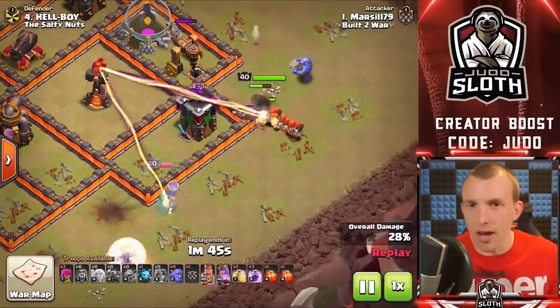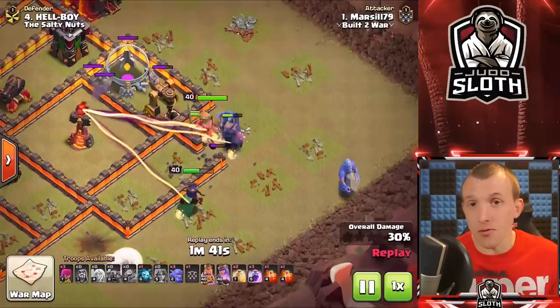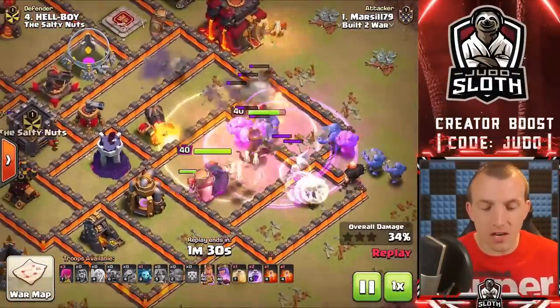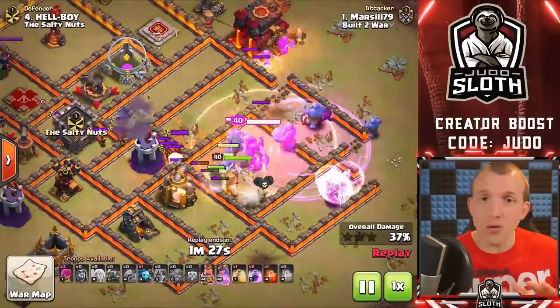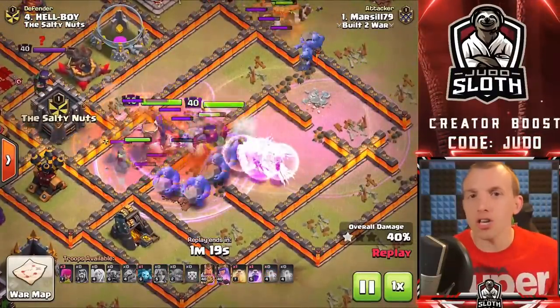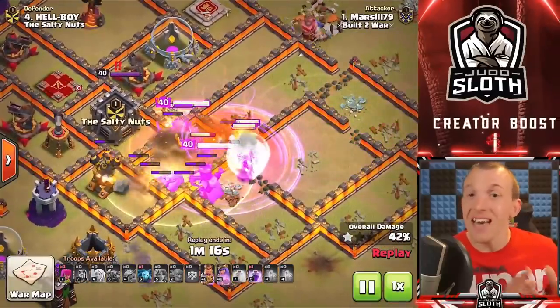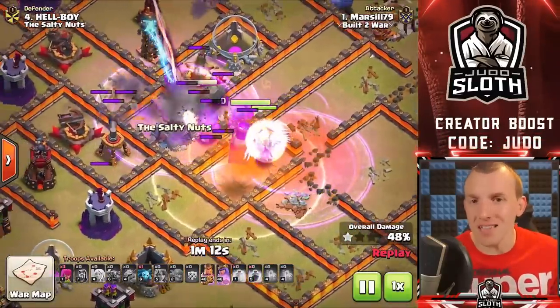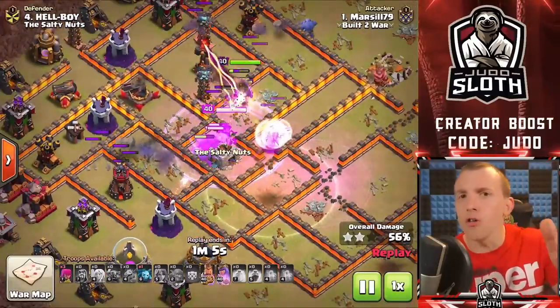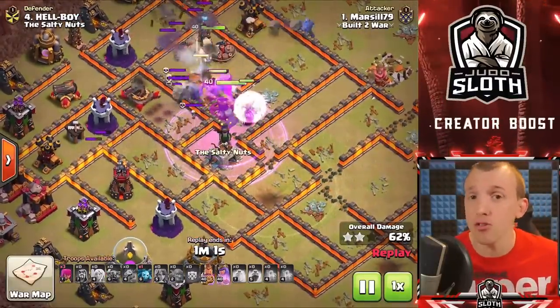The Archer Queen is unlocked at Town Hall 9 and will very quickly become your most powerful and probably your favorite troop. She does a lot of damage, so generally speaking you want her into the base itself. The method you see here with the healers is known as a Queen Charge or Queen Walk. Getting the Archer Queen into the base gives you reliability to take down clan castle troops, shoot over walls, hit dangerous defenses, and adapt using her ability.